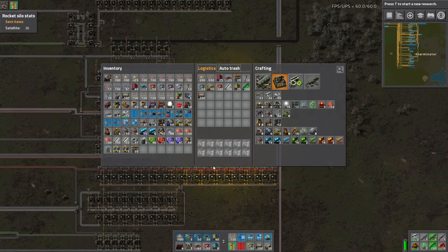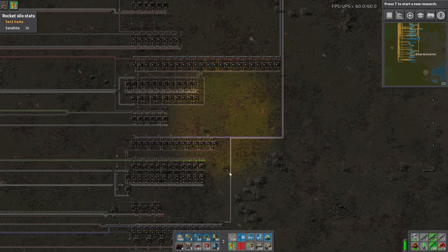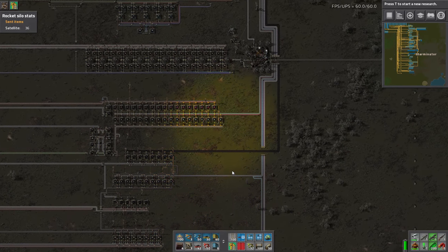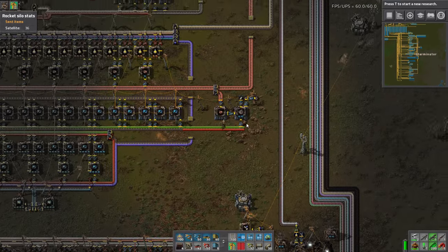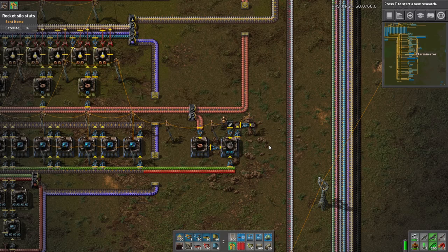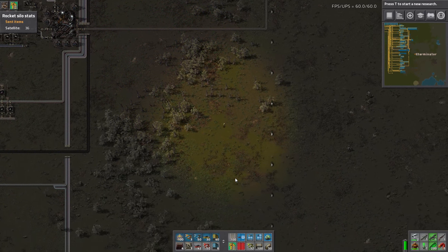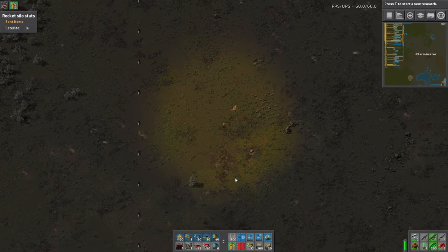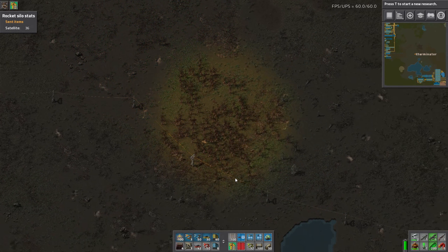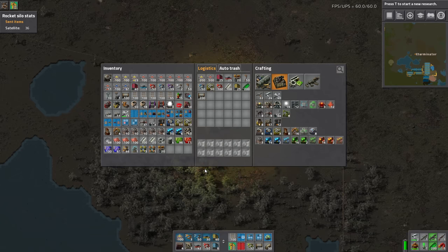I'm going to grab some more beacons and some prod modules. We actually do need to do some calculations to figure out how much is going to fill a belt — I completely forgot about that and probably should have done the calculation beforehand. But I want to show you guys on camera if I can do it correctly. We're going to do the direct insertion one-to-one ratio because of the modules.